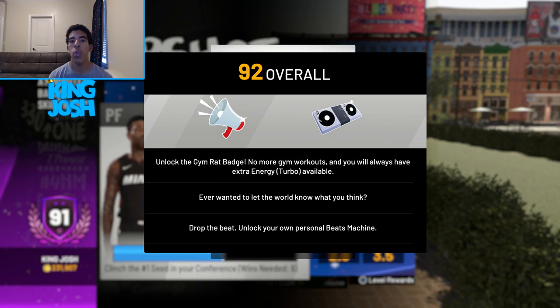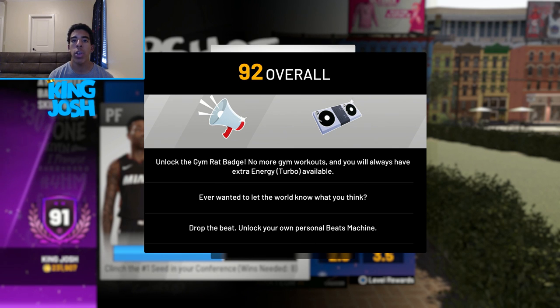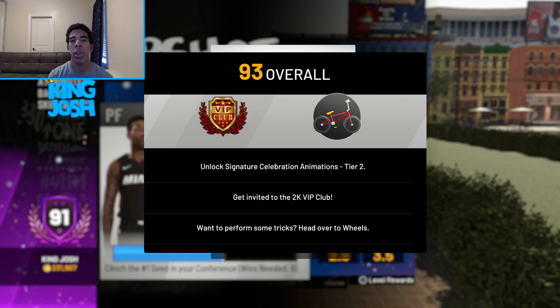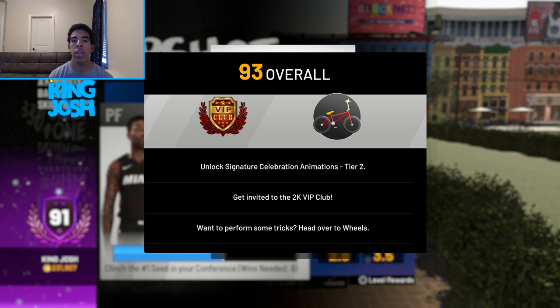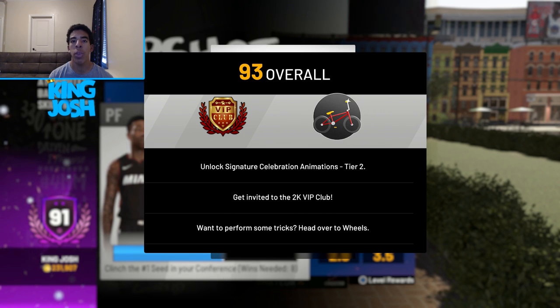Once I hit 92 overall it's gonna be so much better because I'm gonna get the gym rat badge, which basically gives your player much more energy — you don't have to go train to get energy all the time. I'm really excited for 93 because on that elite wheel there's a bonus, and I didn't know you could get unlimited boost from it. With unlimited boost I could have a 66 mid range, and with silver pick and popper I can already shoot mid ranges with a 61, so imagine this player with boost.